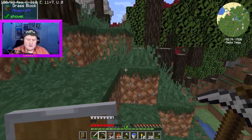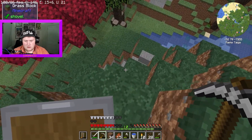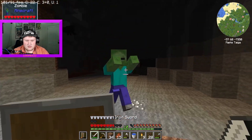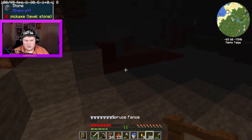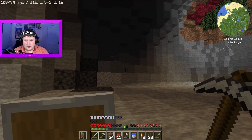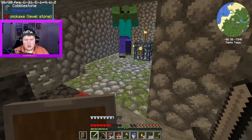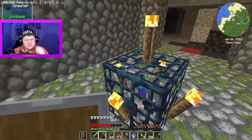I think the nearest cave is over here — I spotted it from the top of the trees when I cleared them out. Here it is. What is that — is that some red type stone? A mob dropped iron, let's go! What is scoria stone? Oh, and I found a spider spawner — actually no, it's a zombie spawner.